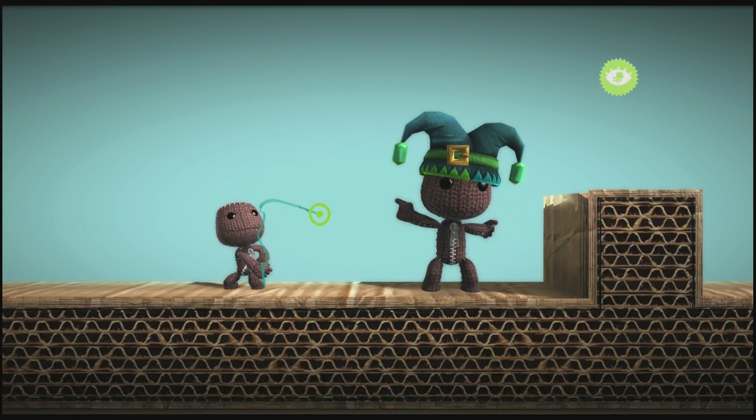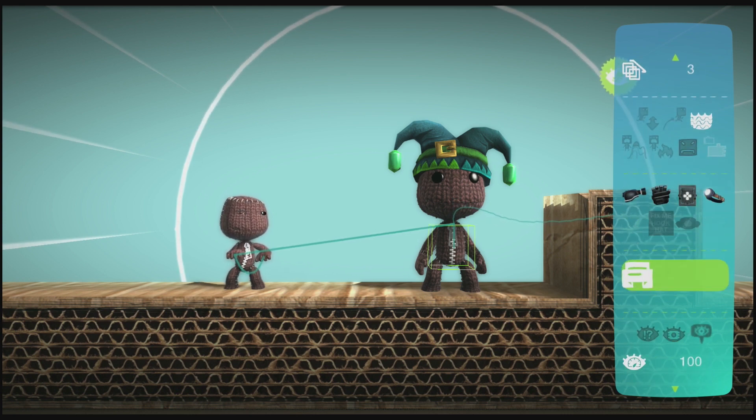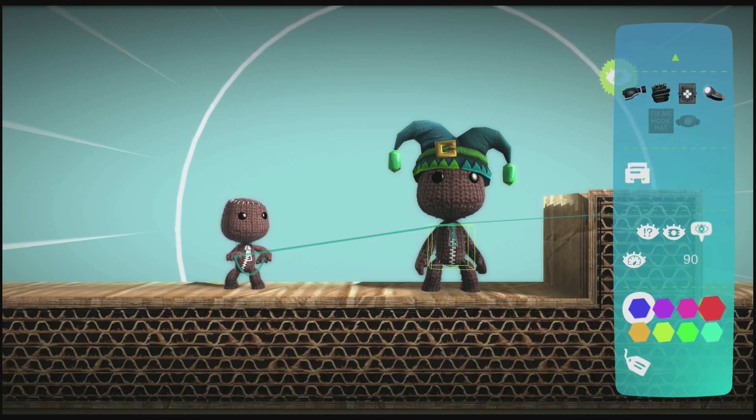In the Power-Ups category, you can tweak which Power-Ups a SackBot can equip. You can assign an actor name to a SackBot in order to link them to magic mouths and animation tweakers. The Look-At category determines what a SackBot pays attention to and how quickly it moves its gaze. Note that if it's looking at a target tag, that's what it will shoot its Power-Ups at as well.